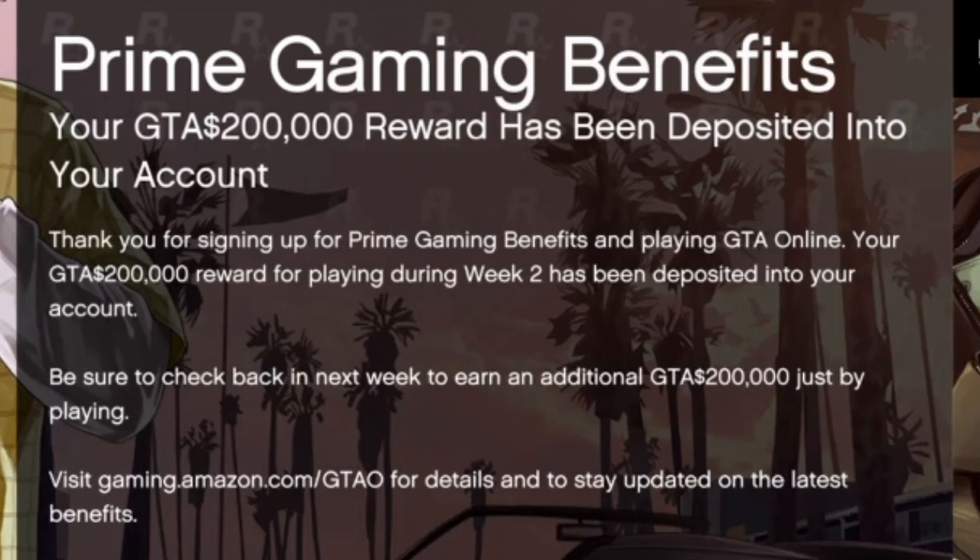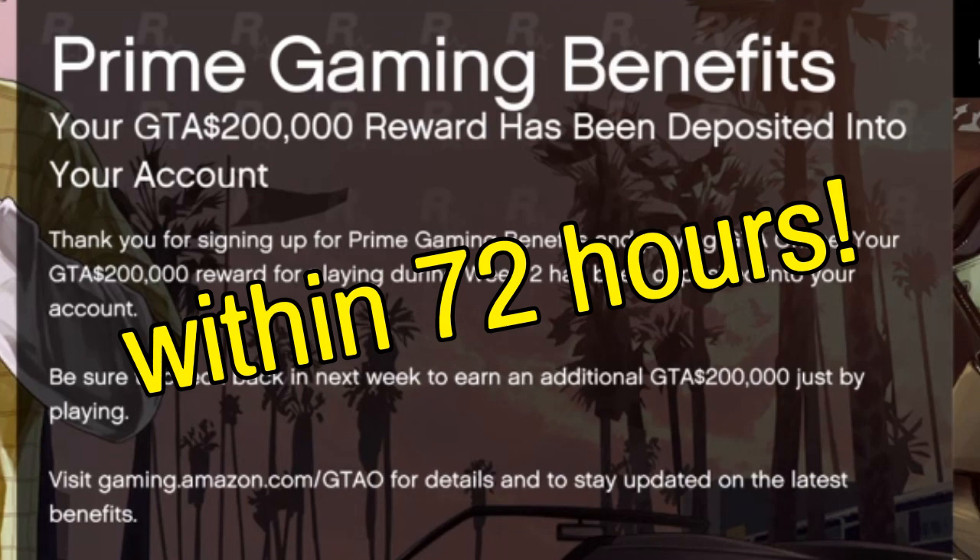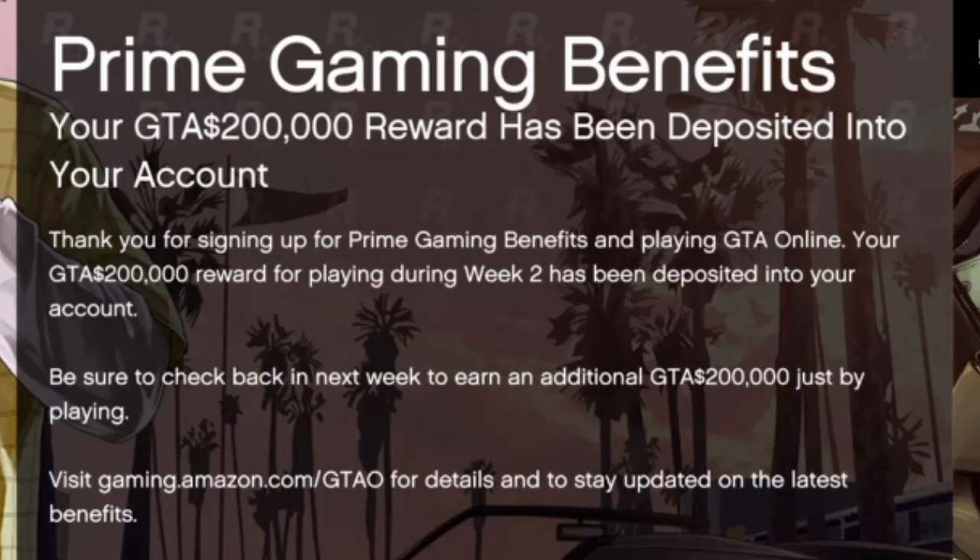Prime Gaming members who link their Amazon account to their Rockstar Games Social Club account get a one-time GTA $1,000,000 bonus deposited to their Maze Bank accounts within 72 hours of doing so. All Maze Bank account deposits will happen within 72 hours.